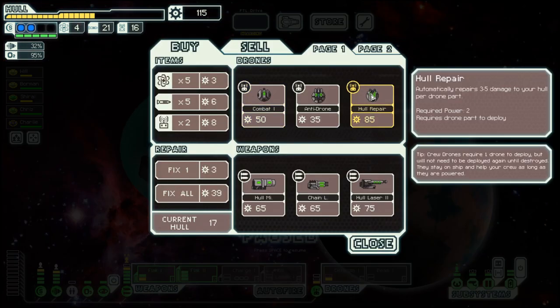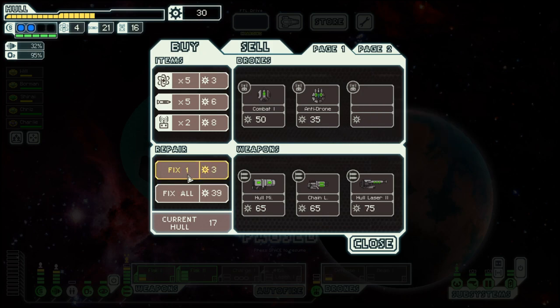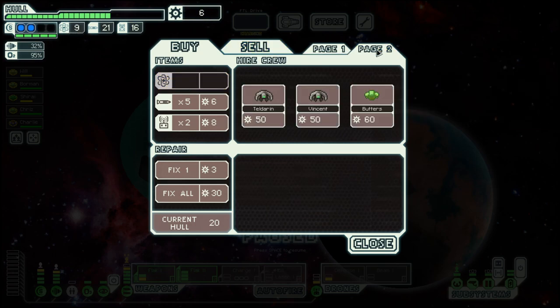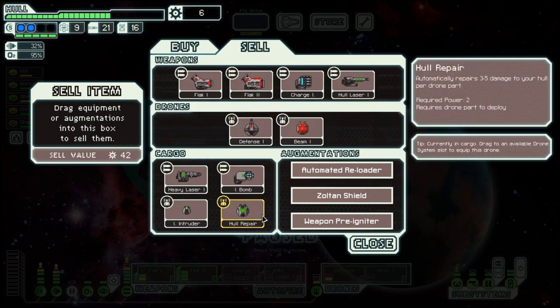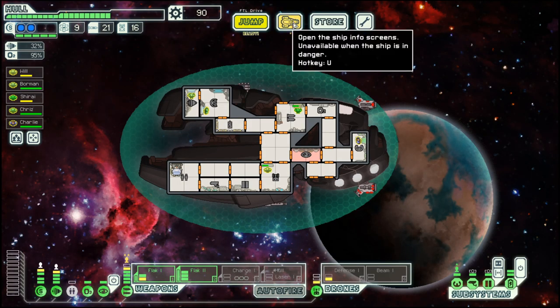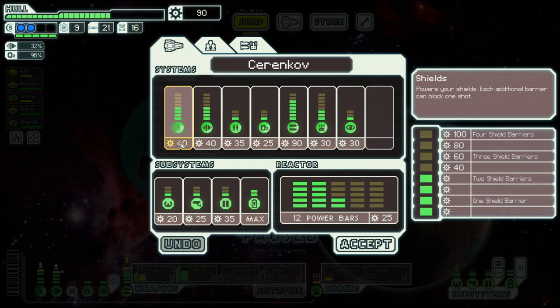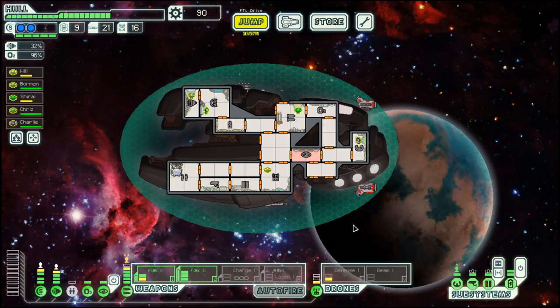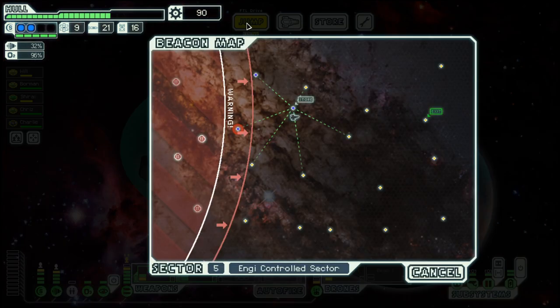Let's go up here and then to the store. Hull repair — that's definitely yes. And repair here. Buy all the fuel. Sell this one, sell that one, sell this one. And then let's work towards that shield and save on scrap.